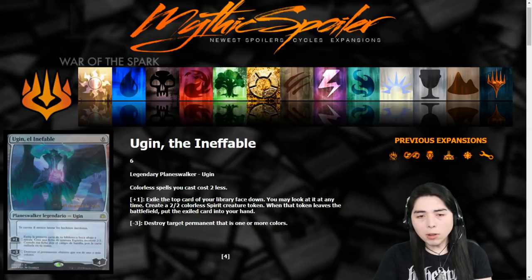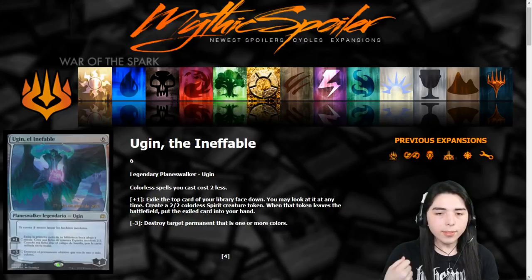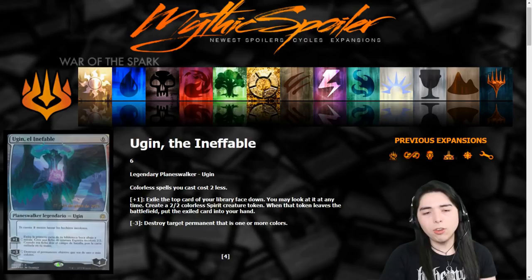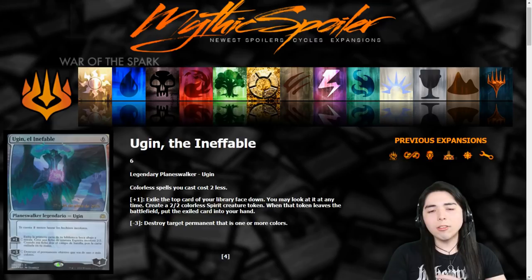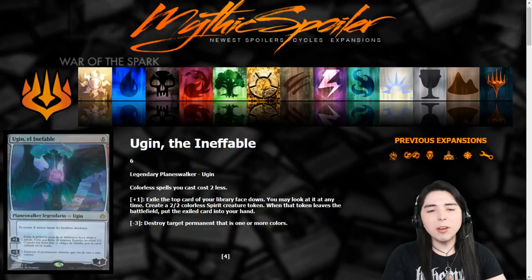I talked in an earlier spoiler video about how all these walkers tick down to put out a blocker, and when that blocker dies they're in lethal range. It's good that at least Ugin ticks up to put out a blocker. Another six-drop with a plus ability to make a 2/2 was Vraska Relic Seeker, but that one started at six and plus-twoed up to eight, which is insane. If this Ugin did the same thing it would be insane. I'm so conflicted on whether this is busted or not.